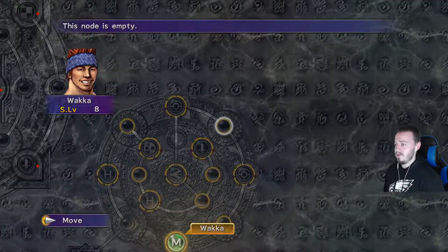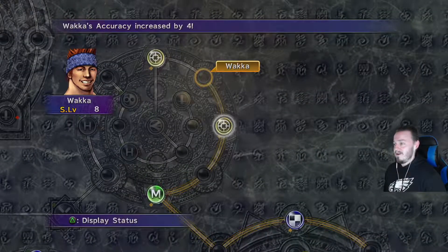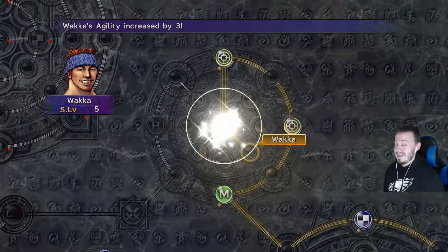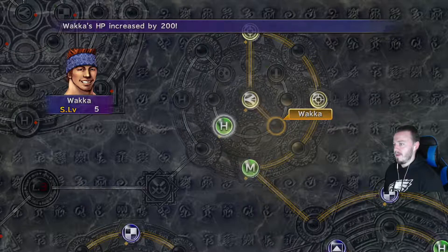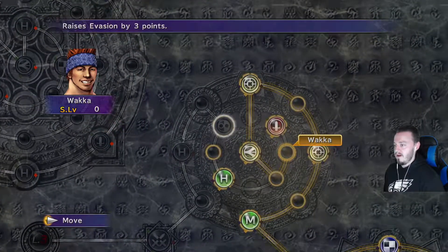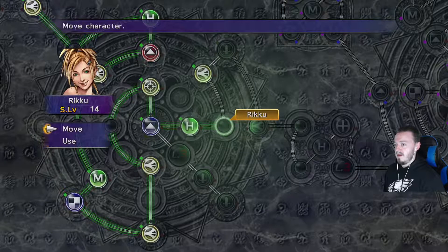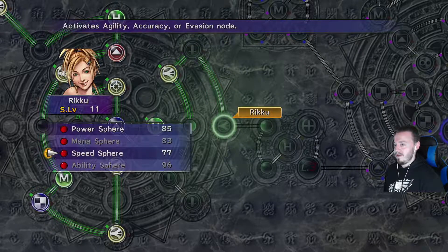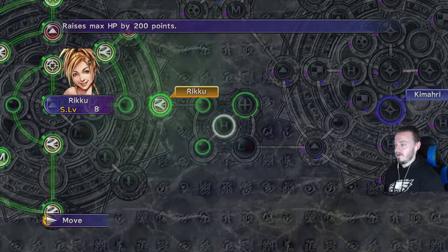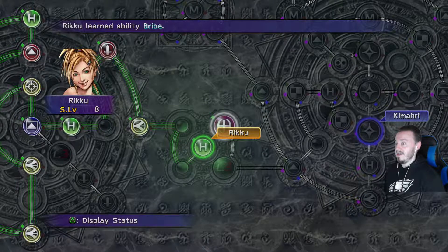Let's move Wakka. Wakka's also very close to clearing his part of the Sphere Grid. One thing I will say about the Sphere Grid is that the best part about completing one person's grid is that you're not done — you can move on to other Sphere Grids. To complete the game, you'd technically have to get everyone through the entire Sphere Grid for each other, and that takes a very long time.